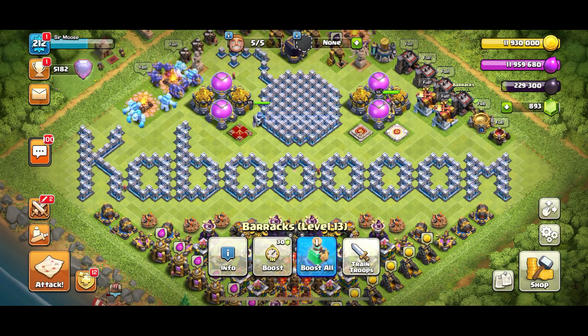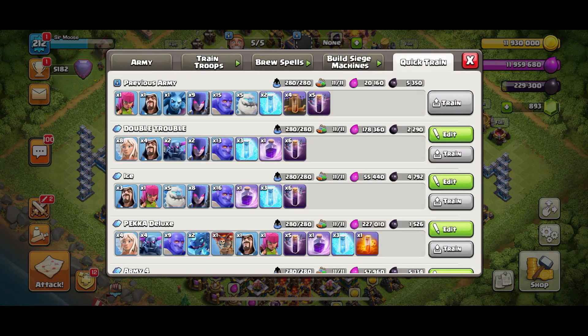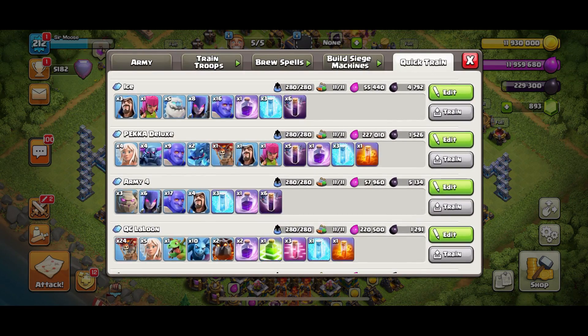Today's video is dedicated to how to three star these bases. We're going to be using the following attack strategy called ICE — it's really easy to use and you can just spam these bases to get three stars. It's got ice golems, witches, bowlers, and bat spells. We're going to check out the replays in just a moment.